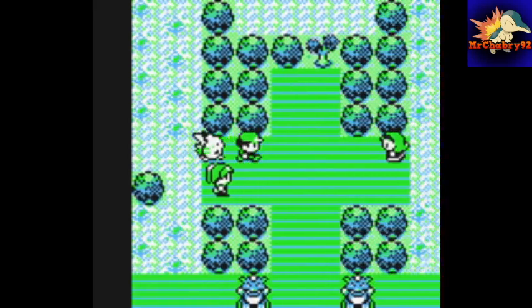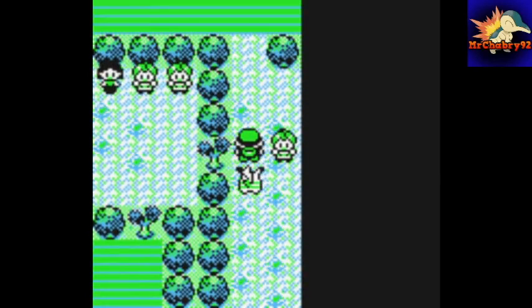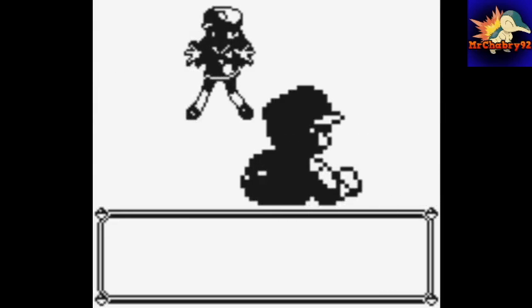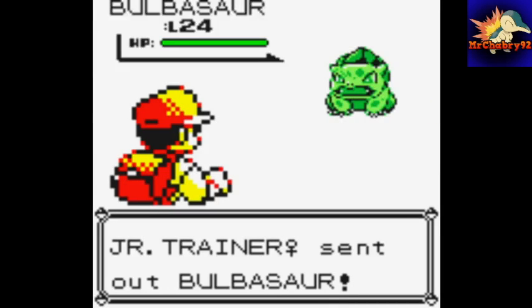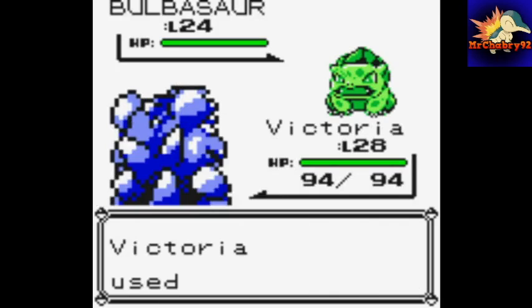Let's make sure there's no one over here — we'll battle this girl. Is it time for the peeping Tom? No, ma'am. That's that old man outside. I'm just the challenger. And she has a Bulbasaur, so we'll just use Body Slam.